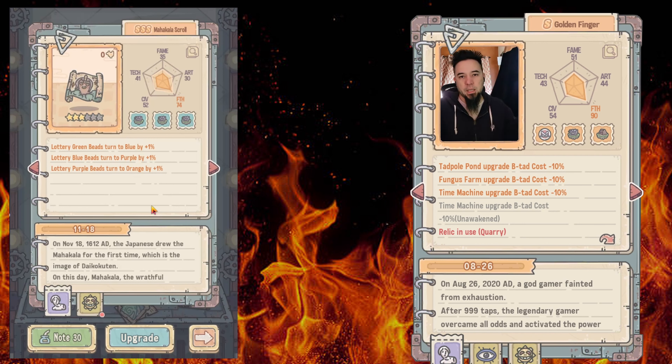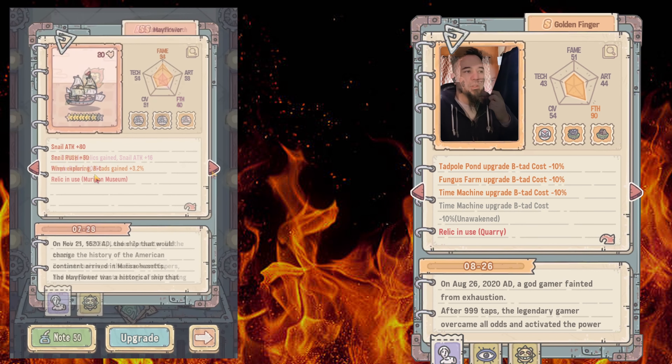This one gives a 'lottery green beads turn to blue by 1%' — it's not strictly economy, but it's relevant right now because we're currently in the giga ball event week. It rotates every two weeks: giga ball, then wish, then offering, then back to giga ball. When you roll you get a percentage chance to turn low-tier balls into higher tiers. It goes green, blue, purple, orange, then red — though the red ones I've only seen in scripted events that give you a bunch of tickets, gems, or white tabs, not regular pulls.